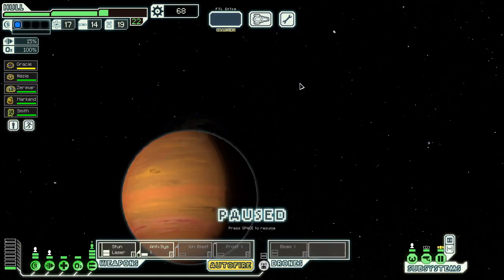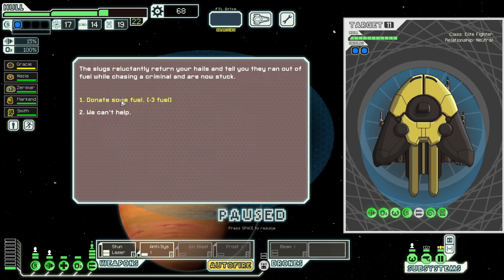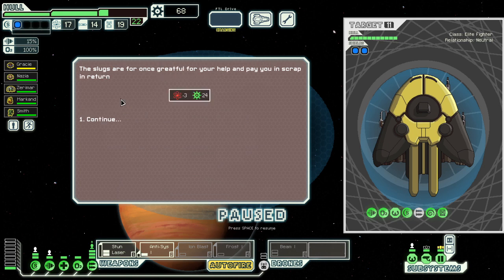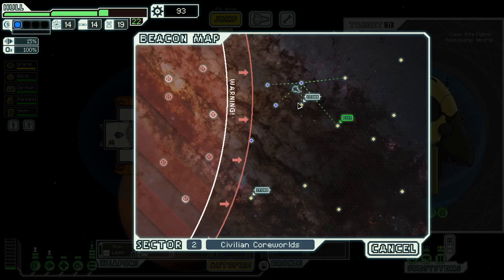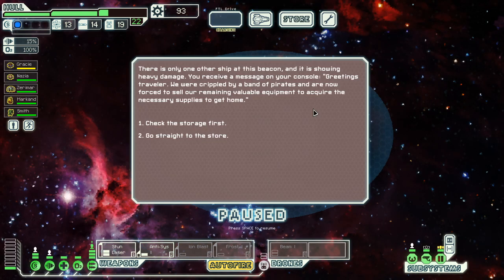One more beacon before this sector door. A yellow ship at this beacon — it's a slug elite. That is definitely an elite. We help them out — they ran out of fuel. Slugs are for once grateful for your help and pay you. Okay, turned out pretty well. That's not going to happen all the time, but it worked out this time.